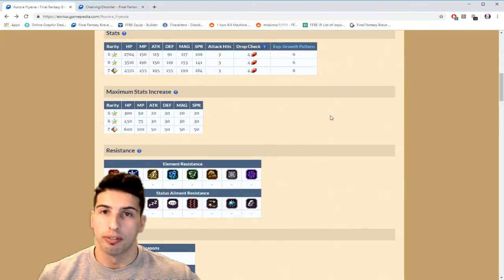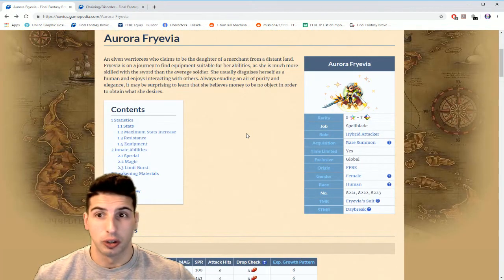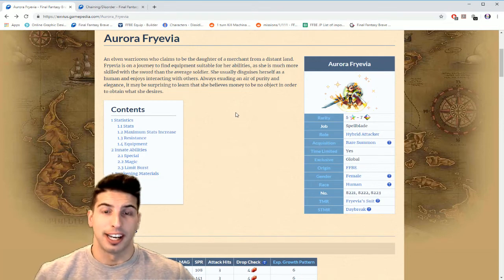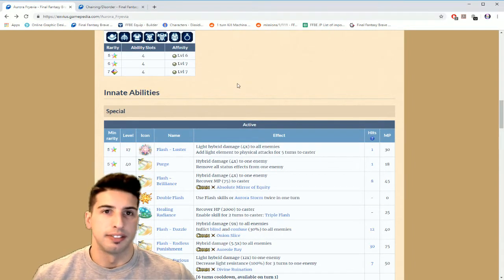Axe Star won't be coming out in the next month or two — I think it'll be out by June or maybe July. There's still a lot of characters coming out before him, including Xeno Gears, and I know a lot of people want to save up for that. Aurora Frevia is going to be in the summon pool for a long time, so if you don't want to pull for her, keep your stuff for Xeno Gears.